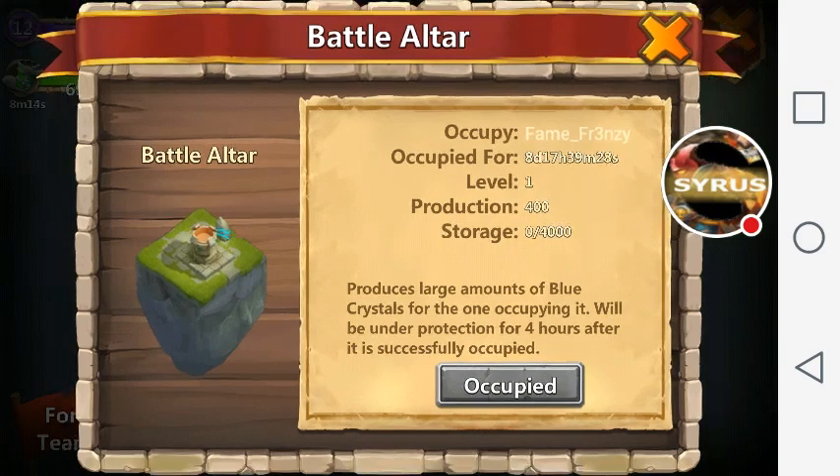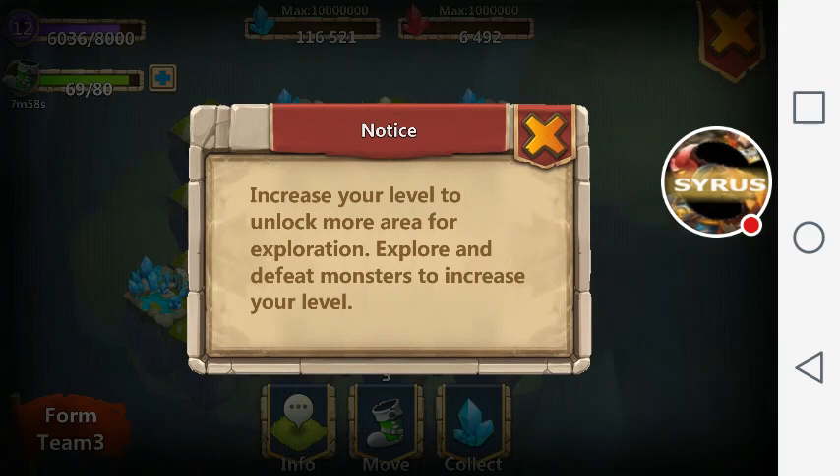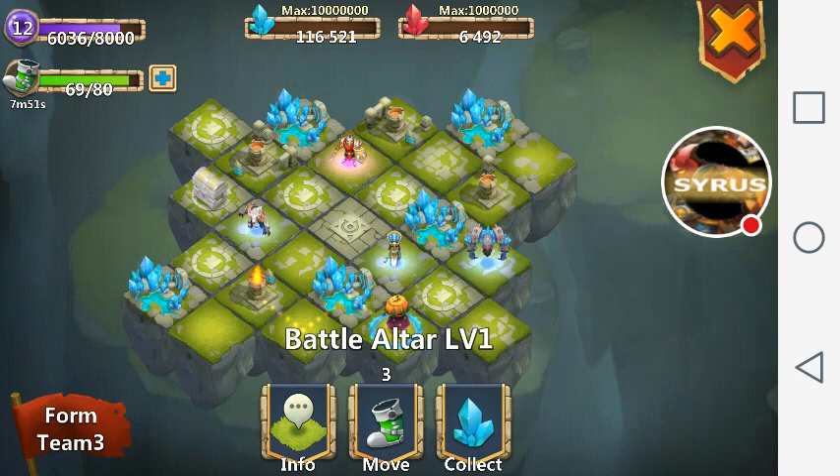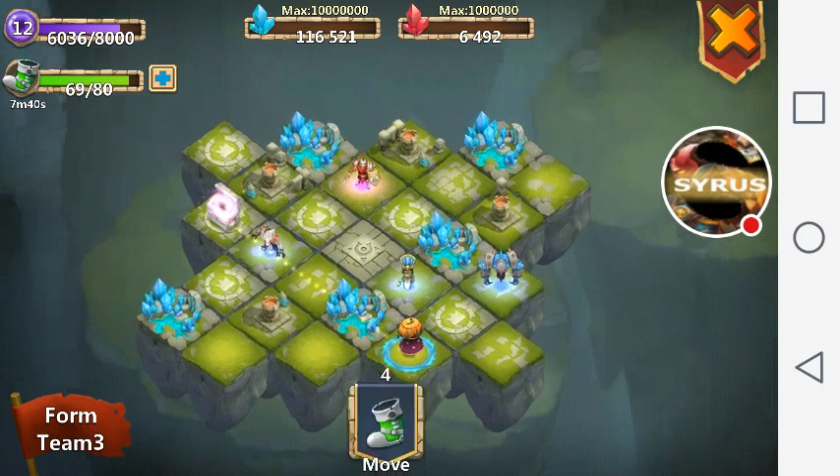Let's upgrade them all — now I can store more. Another way to gain resources is through battle altars. I've occupied this one for about eight days. The only way to make them level up is for them to get occupied by other people. That will happen more often as you increase your level in Lost Realm, giving you more area for exploration and more battle altars to attack — based partly on your might level.